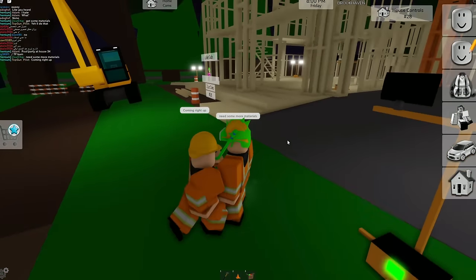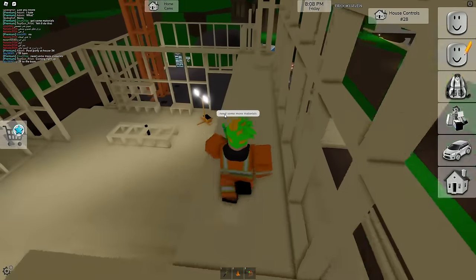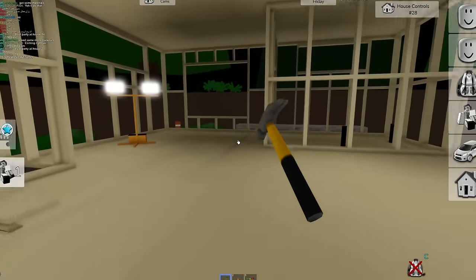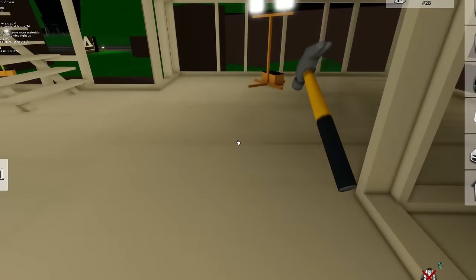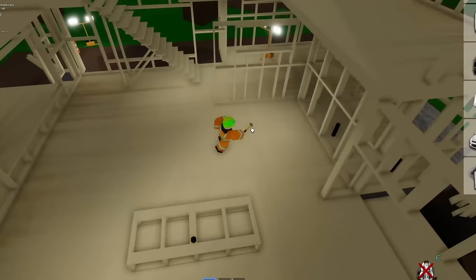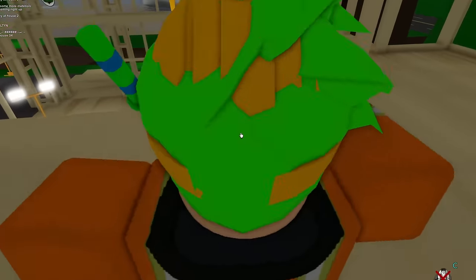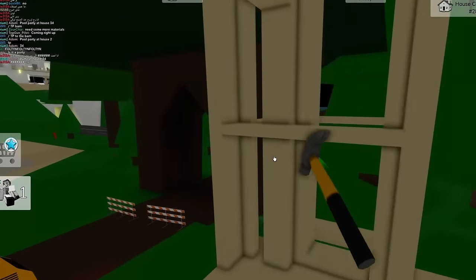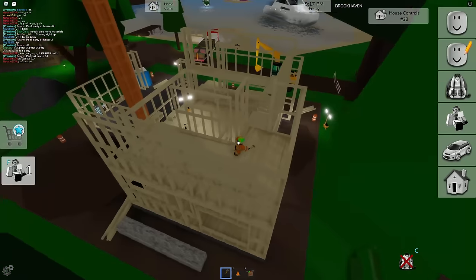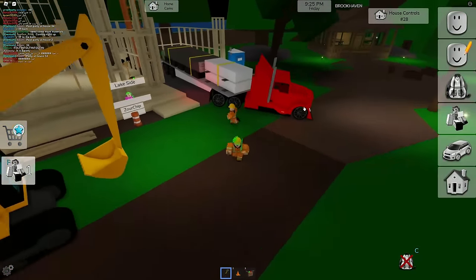We're gonna need some more materials — you go grab some and I'll get working here. He's going to grab more panels and stuff, maybe some bricks too. Now we're really starting — this is gonna get more fun. Let's get with the hammer and start building some walls. We need a wall right here — let's get that built. Now we got another wall, this is actually looking really really good. Maybe one on the top floor here. We got some more materials arriving — let's build another wall.